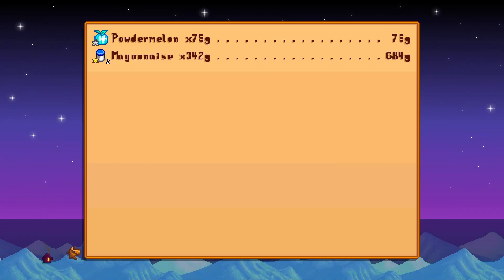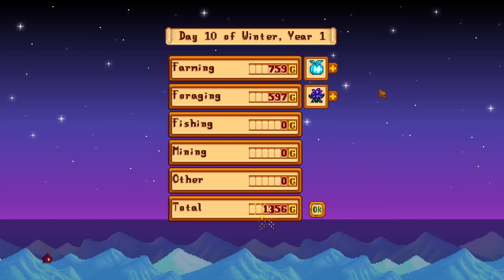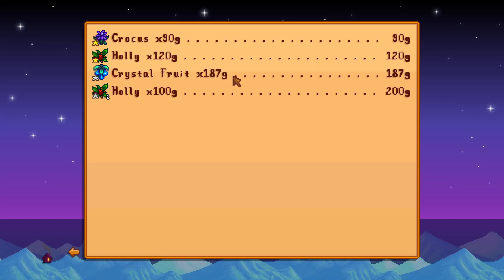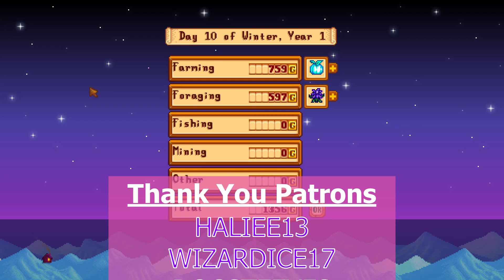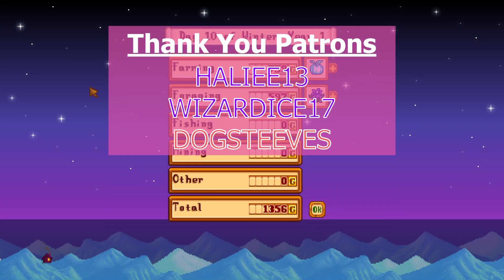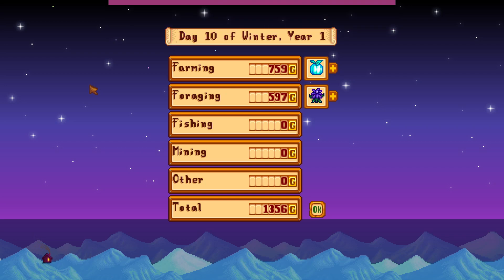Powder melon 75 gold, mayo 342 — and then we get crystal fruit, holly, crocus. Okay, I got some back. So I hope you guys enjoyed this episode! If you did, don't forget to hit that thumbs up, also hit that subscribe button and the bell to get notified of videos as they come out. If you have any questions, comments, tips, anything like that, leave those down below in the comment section. Until next time, I hope you have a super blessed night or day wherever you are — thank you so much for watching, I'll see you then, bye guys!